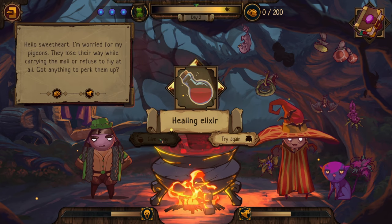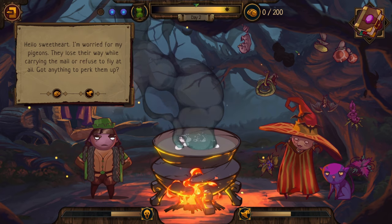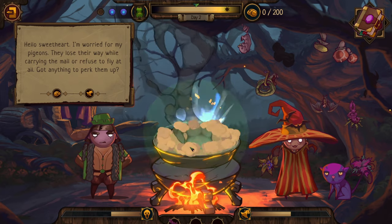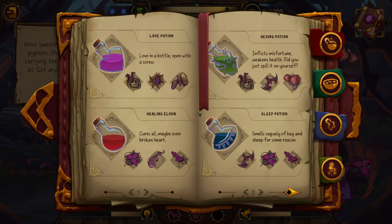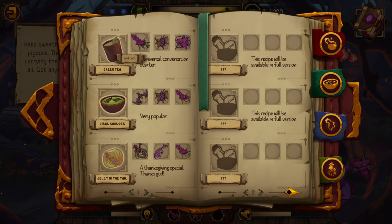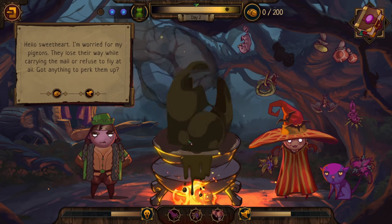We find that Nightshade, Nettle, and Rat's Tail makes a Healing Elixir - that's why! The healing elixir will certainly perk them up. We have one more experimentation left. We try Root and Nightshade combinations - checking what we already have recorded. Root, Nightshade, Nettle and Root, Nightshade, Bat are already known. We're doing Root, Nightshade with the top three ingredients. Amanita - nothing.